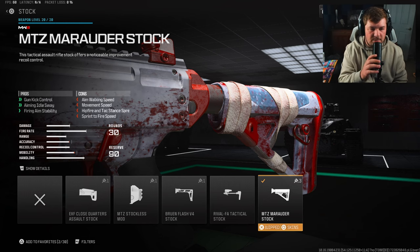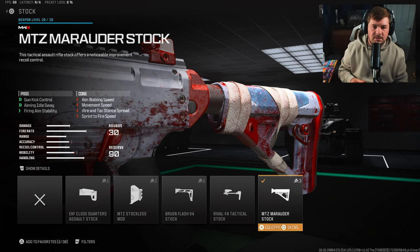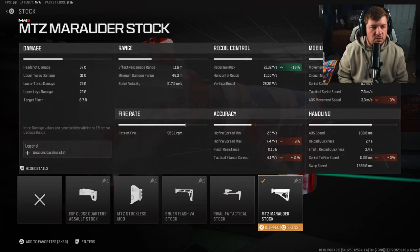Starting with my first attachment, I have the MTZ Marauder stock for gun kick control, aiming idle sway, and fire aiming stability. The most important part of this attachment is going to be the fire aiming stability, as it controls a lot of the visual shake on the weapon. The gun kick is also no slouch at 10.